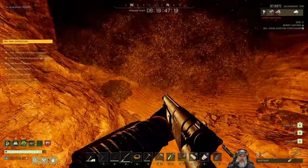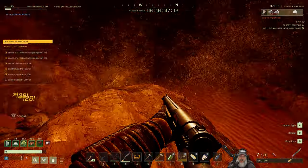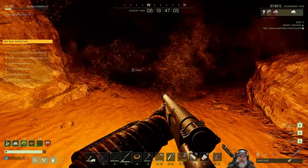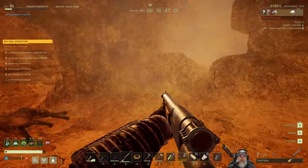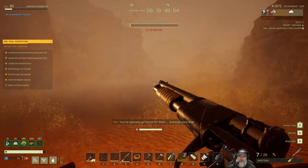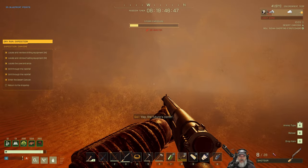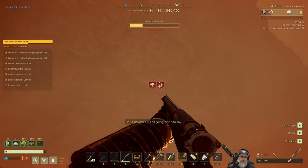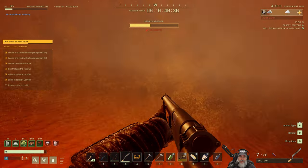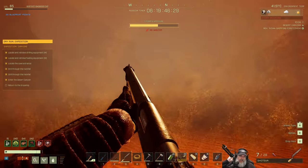We come through here and - oh my goodness that scared the bejeebus out of me! Maybe it was a good idea we made the shotgun. So we just come through here - we've got a high level hyena - and then we are now in the desert, ladies and gentlemen! This is a really crappy time to get into the desert for the very first time since we can't see anything but sand, but hey, there you go.